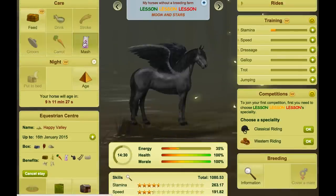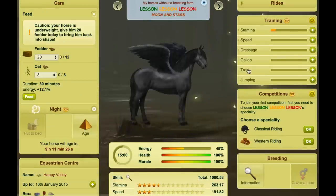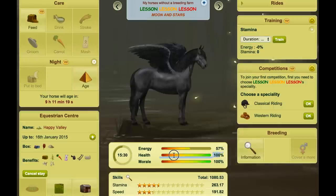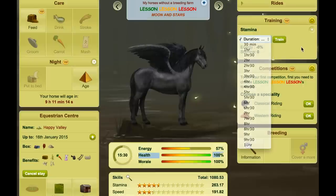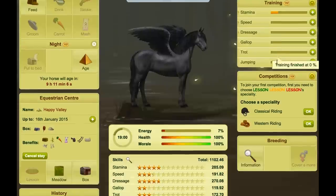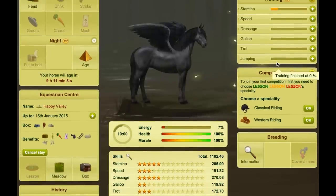One thing I'll mention that is extremely important: when you're doing skillers, don't let your horse's health go below 100. If it does go under 100, do not under any circumstance do rides, training, or competitions, because a health penalty is incurred and you can lose skills on the horse — and you'll never be able to get them back.